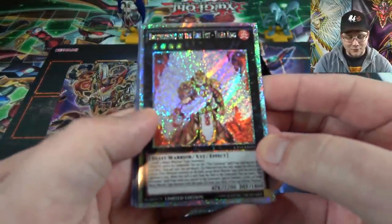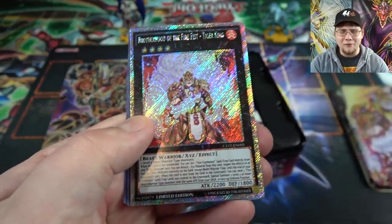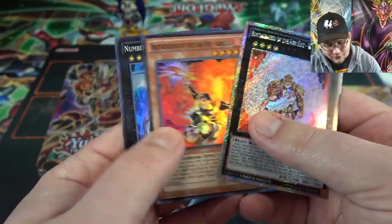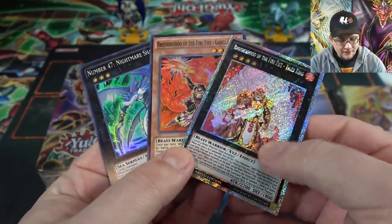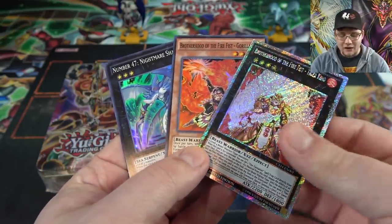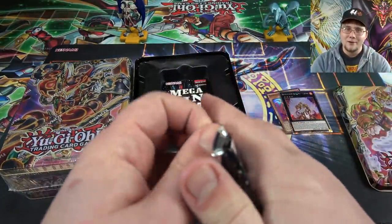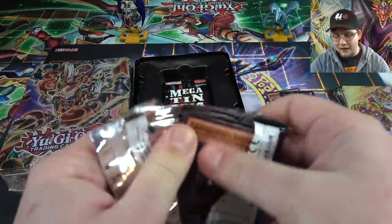Here's one thing I do like about these Tens, which is also kind of crazy — this rarity. I think it's Extra Secret, or something like that. It's so freaking shiny. We have Brother of the Fire Fist Tiger King. Then you also get Fire Fist Gorilla and Number 47. The first promo cards they did for all these Mega Tens really weren't that great. I'm glad they actually included some pretty good reprints and even new cards in the newer Mega Tens — they got a lot better on that.